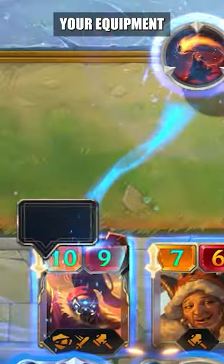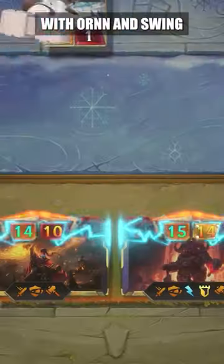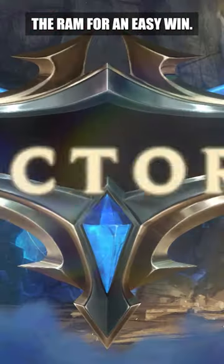After buffing your equipment to infinity and beyond, copy the lamp with Ornn and swing with your Weapon Master and Spirit of the Ram for an easy win.